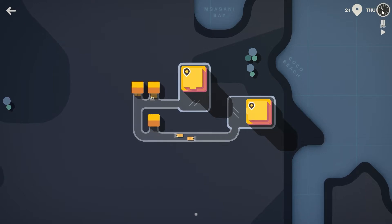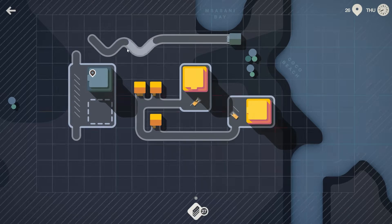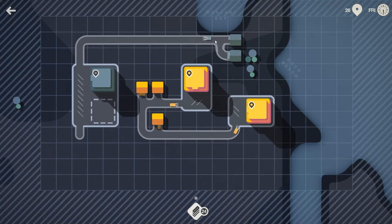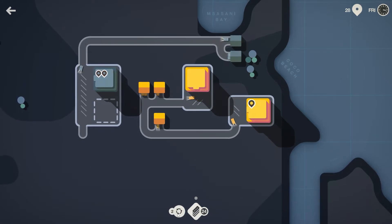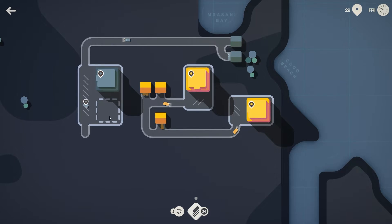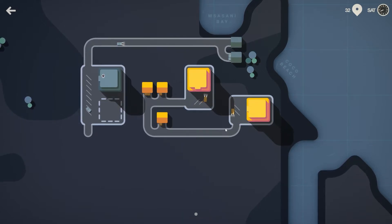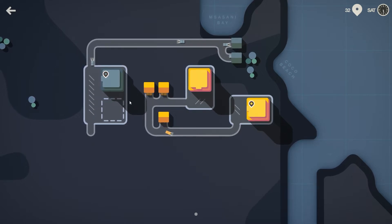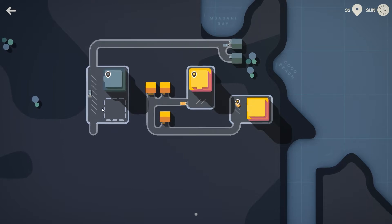I'm surprised we haven't gotten another color — oh, there it is. That is a windy, windy road. I'm just gonna connect these two like that. Still have 24 road pieces and two roundabouts. I think it's best to keep the colors as separated as possible so they aren't competing to get to the different businesses.